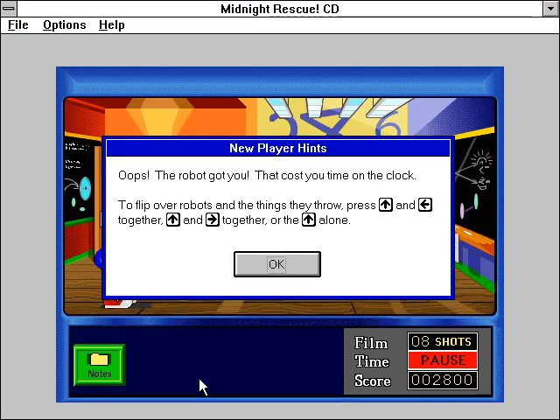Oops, the robot got you! That cost you time on the clock. To flip over robots and the things they throw, press the up and left arrow together, the up and right arrow together, or the up arrow alone.